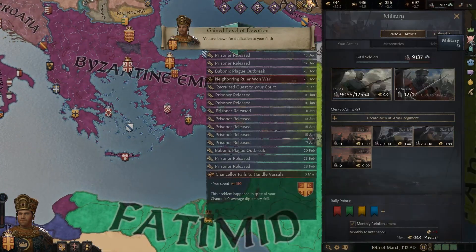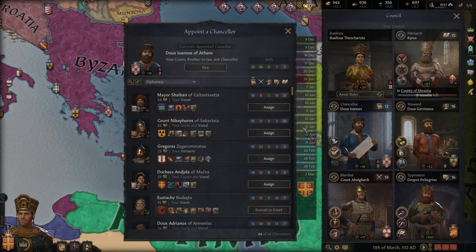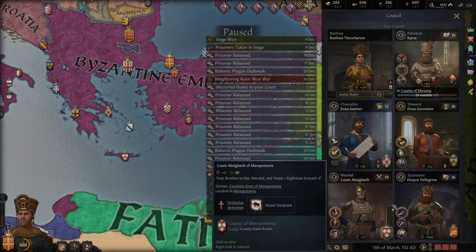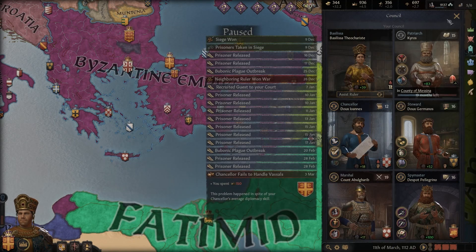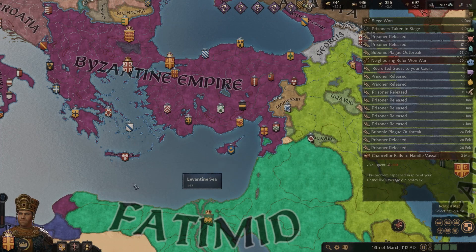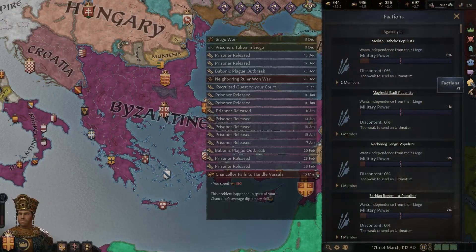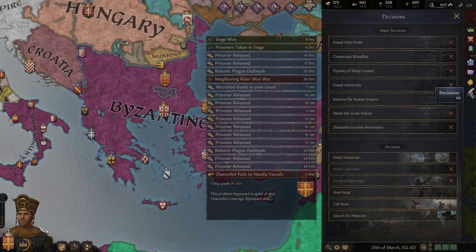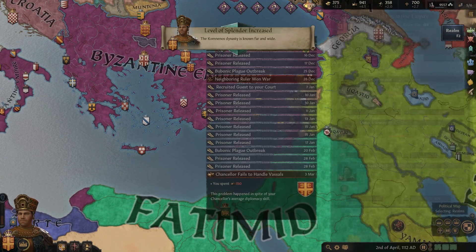Chancellor fails to handle vassals. Chancellor, you're not living up to your expectations, buddy. I could have a mayor take over your job, but you're a high-ranking official - you're always supposed to handle this kind of stuff. Pilgrim - the return. Done with that pilgrimage. What can I do in terms of decisions? Do things like call a feast to lower our stress a bit. We don't have enough prestige to go up to a limited crown authority.